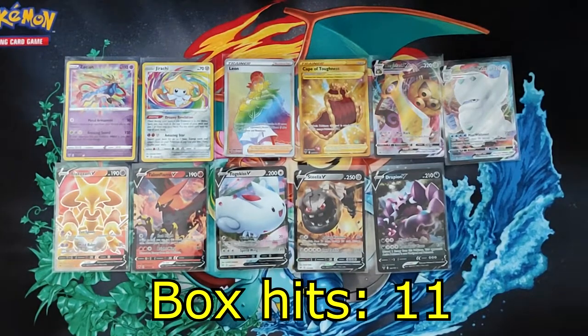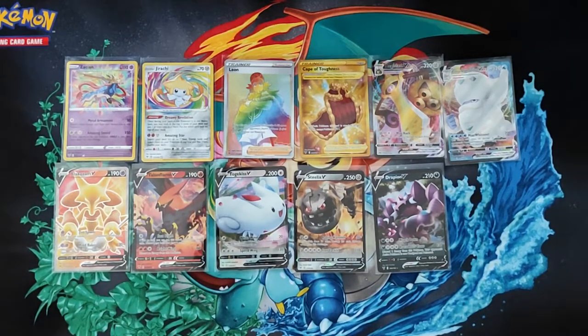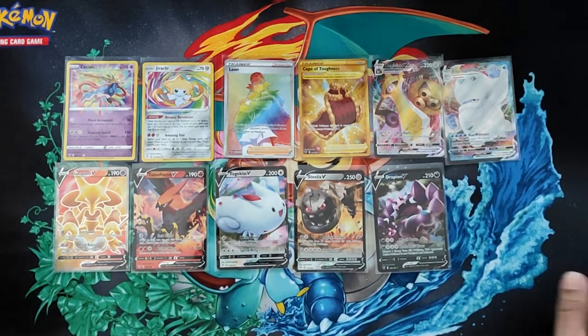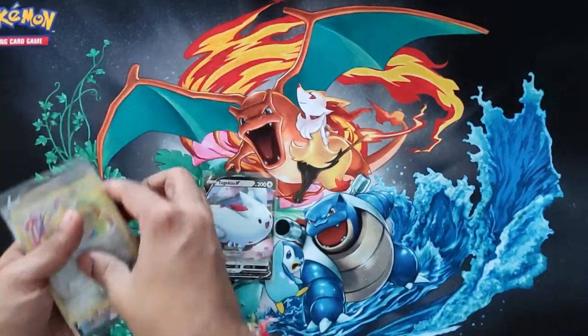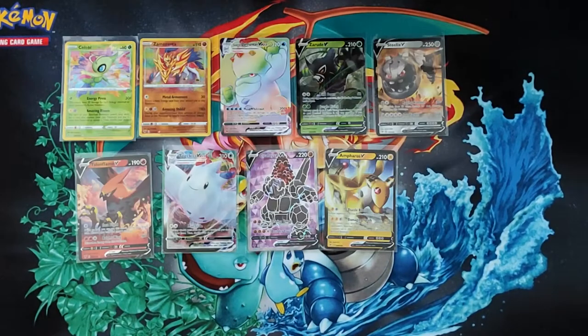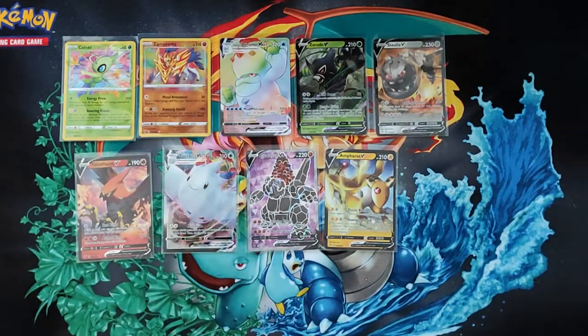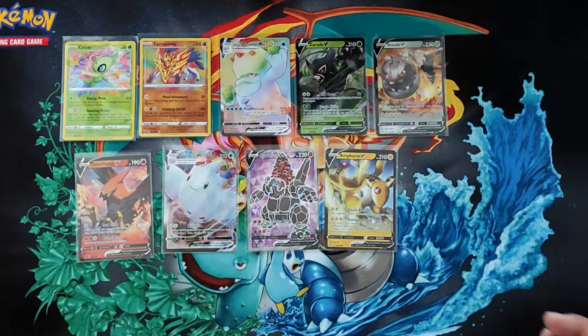Box number four was another 11-hit box with the rainbow rare Leon — can't complain with that — and a secret rare Cape of Toughness, pretty banging box. Box five was one of our first nine-hit boxes. Still can't complain — got a rainbow Galarian Darmanitan, which is pretty good, and a full art Crobat V. I like that; I'm digging the purple on that card, it looks pretty cool.